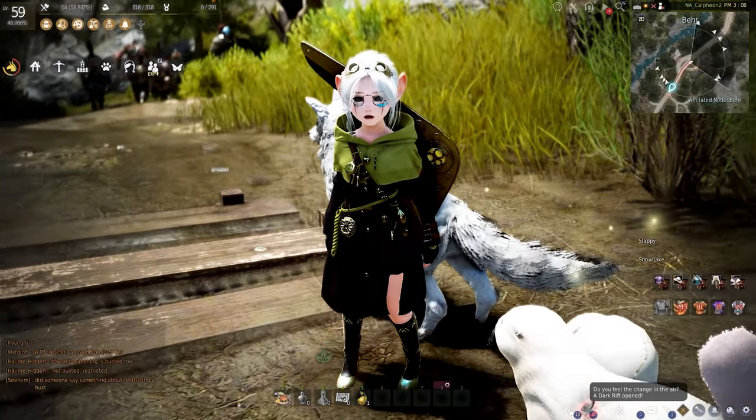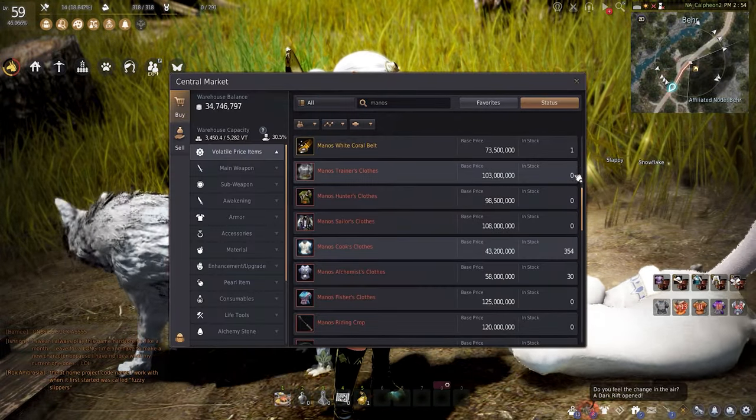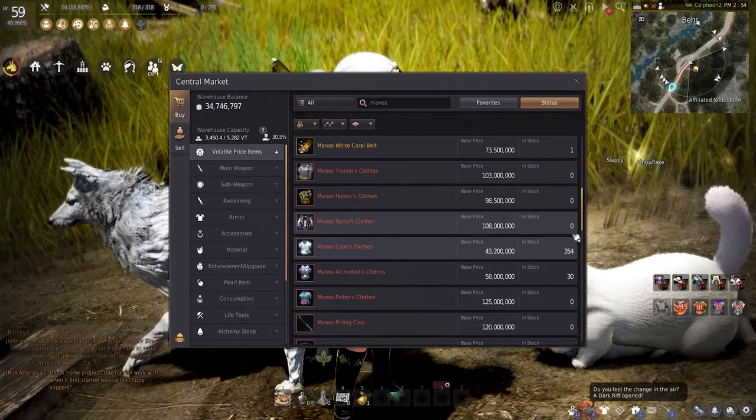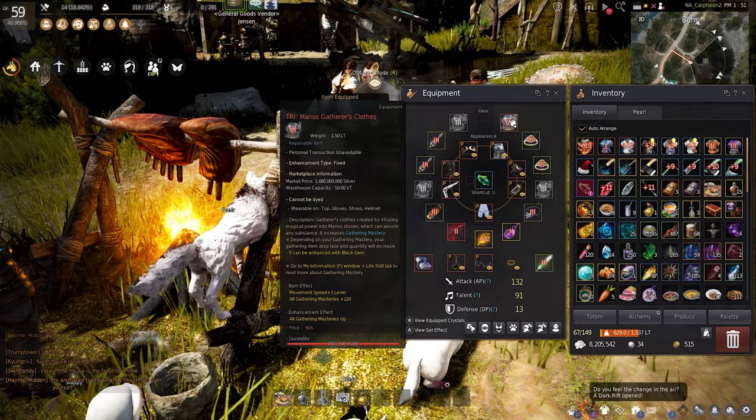I mentioned in my last guide about Manos gear and how it can only be crafted, or if you have the silver to buy it, you can get lucky in the central market. Today I'm going to give you a basic guide to get you started on working to get your best in slot gear for life scaling.